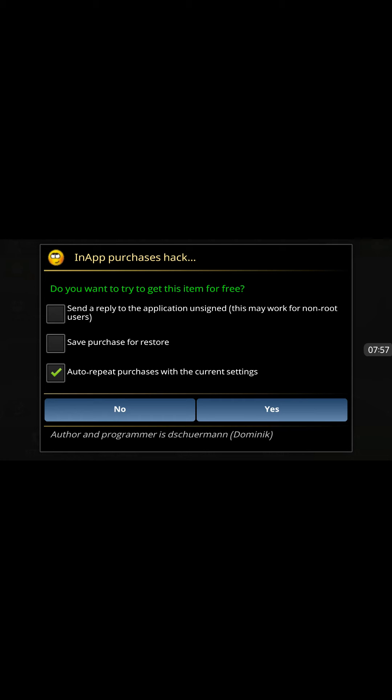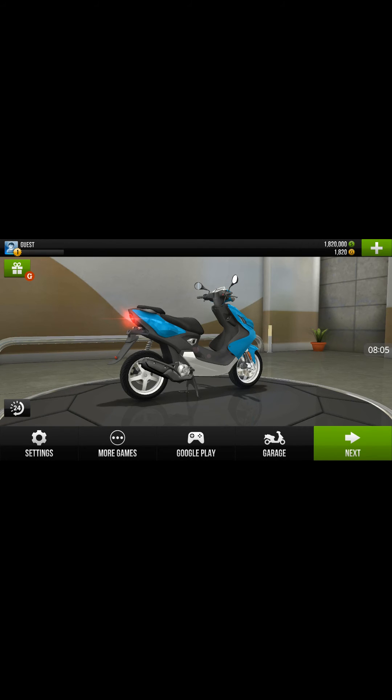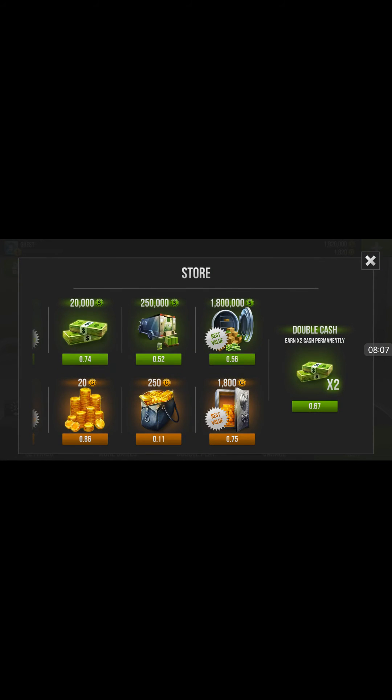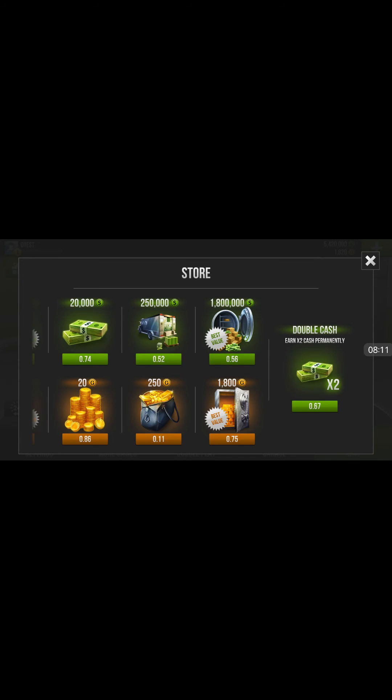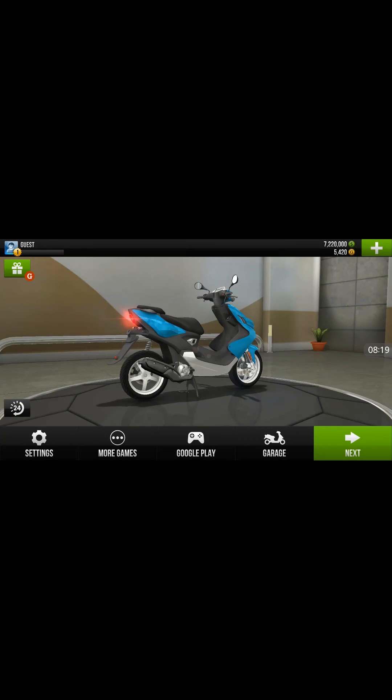You can click Auto Repeat Purchases with Current Settings, just so that you don't have to pull up this menu every single time. So you can just sit here and rack up as much as you want. And so that is how you hack in-app purchases for Traffic Writer.